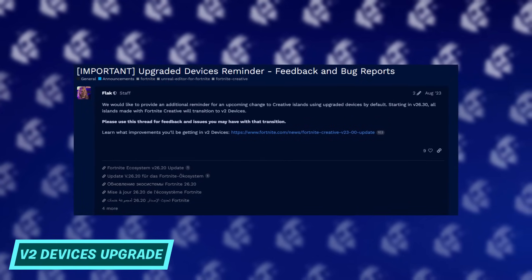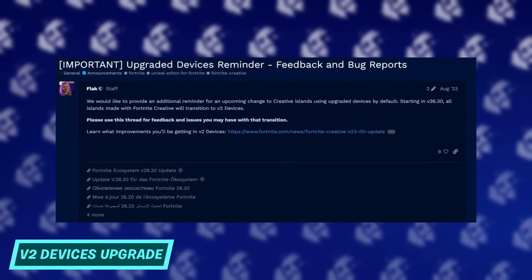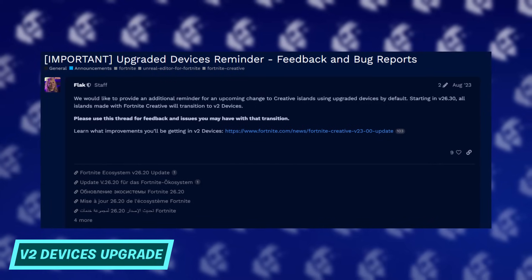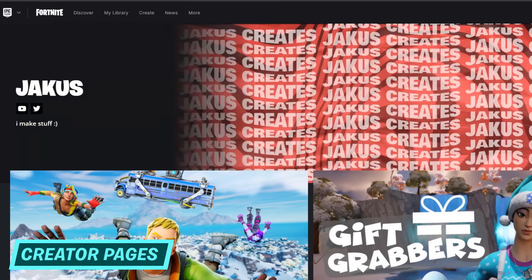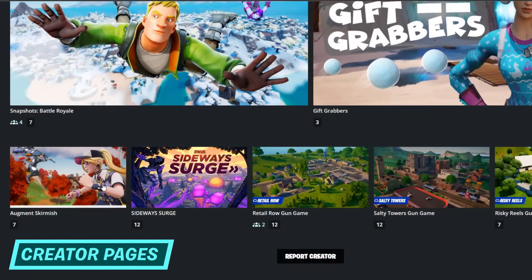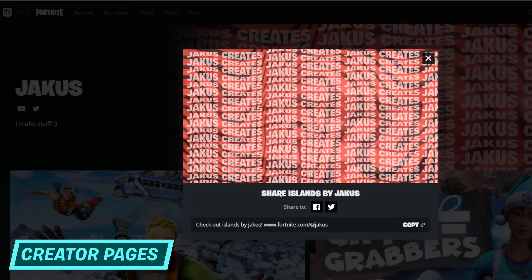The forced upgrades to version 2 devices occurred in this update. Version 2 devices were buggy when first introduced back in Season 1, but those bugs have largely been ironed out, so unlike the event binding update, this one is pretty good and just adds a ton of customisation options to some devices. Creator pages were also introduced, giving every Fortnite creator their own page on the fortnite.com website — creators can customise what maps to show, the order they appear in, and even add a banner image and social links.